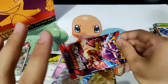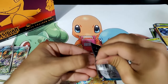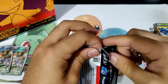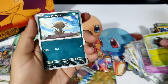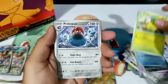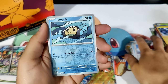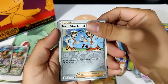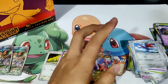All right, final pack — Charizard art. Can we pull anything in this final pack? It seems we've already hit a lot of our hits. Come on, baby. All right, we got Phantump, Paldean Wooper, Buizel, Smoliv, Probopass, Vengeful Punch, Skarmory, Reverse Tympole, Reverse Team Star Grunt, and a Holographic Claydol. Womp womp — we didn't get anything big at the end there.